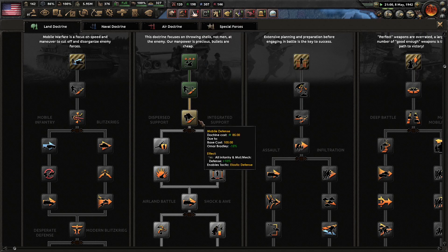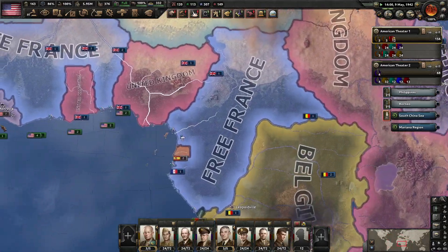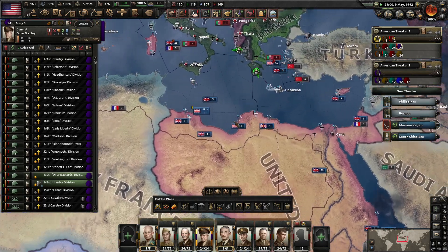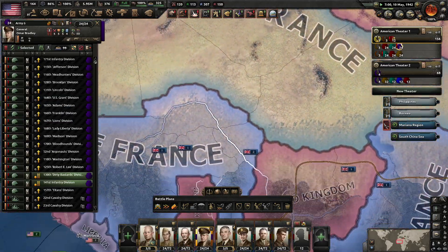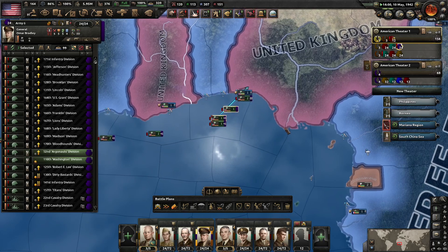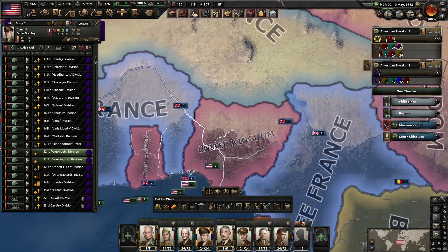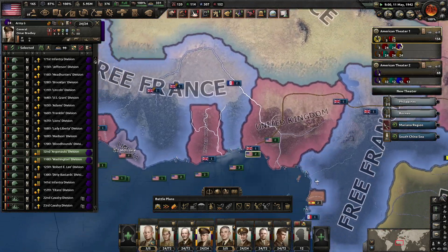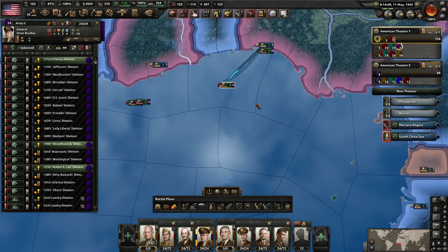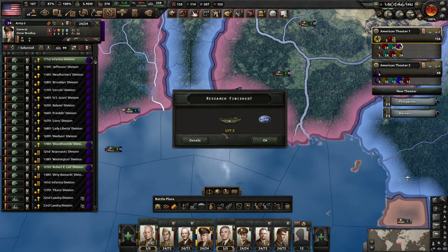I do have enough army experience for another doctrine — I think I'm going to go ahead and grab it. I don't anticipate spending too much more army experience on tank designs right now. So basically I'm going to move all these units to North Africa, various locations in North Africa, and what that's going to do is allow us to get naval invasions underway in those areas.